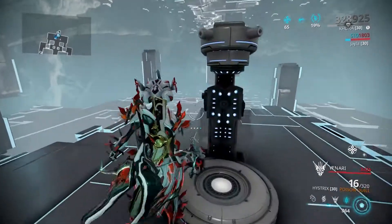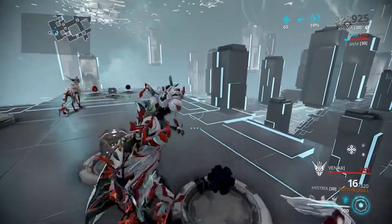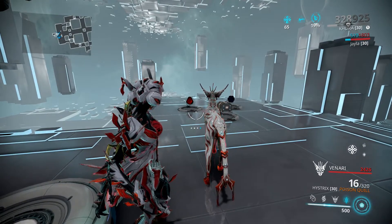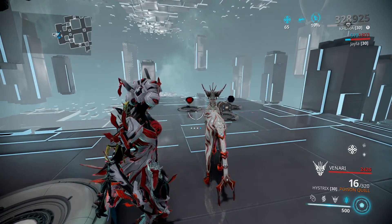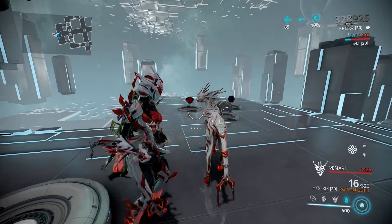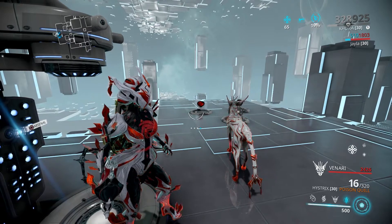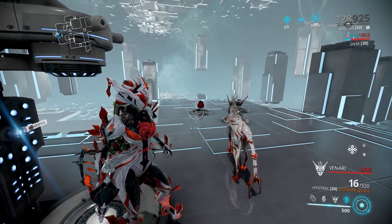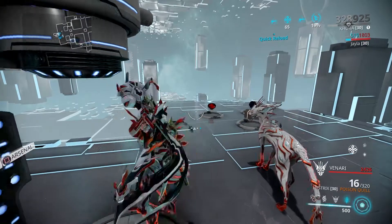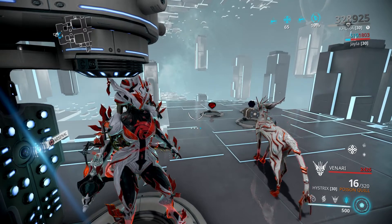All in all, Khora is a unique CC frame with solid damage potential. Whip Claw is her X-factor ability — it synergizes with Ensnare, Strangled Dome, and scales off your melee mods. Venari is great on her own, and Whip Claw can hold its own independently too. Khora has a lot of tools that benefit each other — that's Khora in a nutshell.